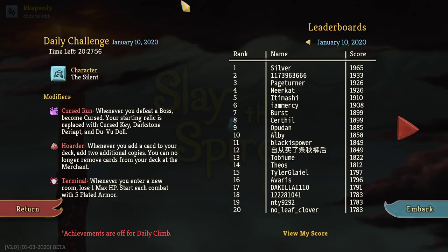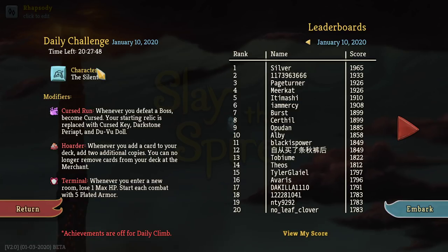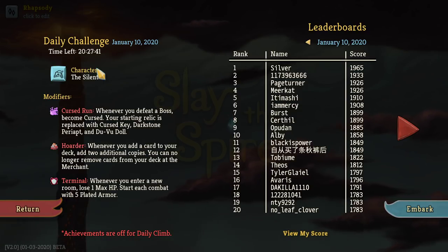My name is Rhapsody and it's time to get mad cursed here in Slay the Spire, because we are the Daily Challenge for January the 10th of 2020. We are the character The Silent with the modifiers Cursed Run, Hoarder, and Terminal. Whenever you defeat a boss and become Cursed, your starting relic is replaced with a Cursed Key, Darkstone Perriat, and Doovu Doll.